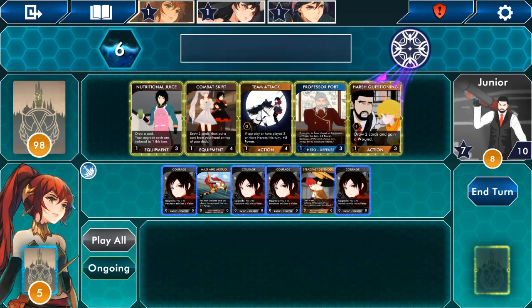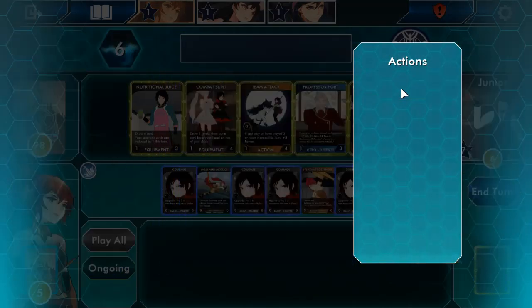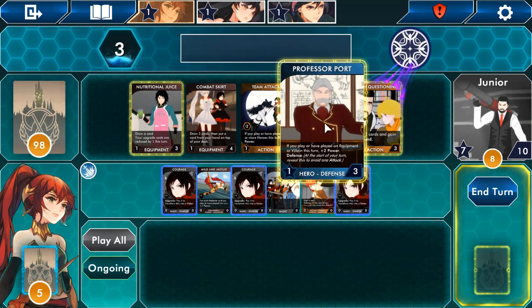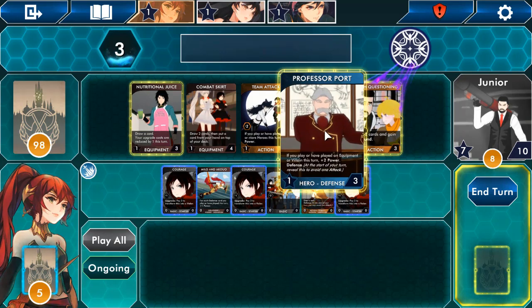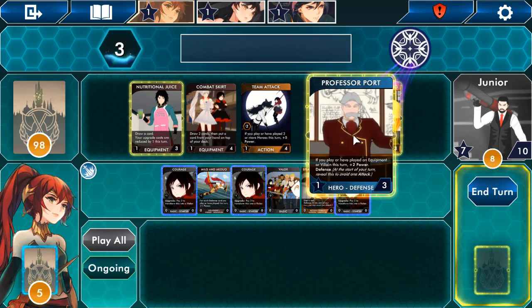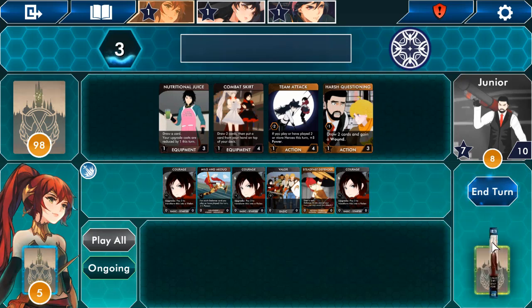If you play or have played two more cards, plus five power — that sounds good. Let's upgrade to Valor because Valor is better. I don't want to gain a wound — that sounds terrible. 'Defense: at the start of your turn reveal this card to avoid attack — three defense points.' You know what, let's purchase Professor Port. I'm sure I won't regret adding him to my grip. This is starting off nicely. I don't know what any of these cards do though — it's going to take a while to learn this stuff.